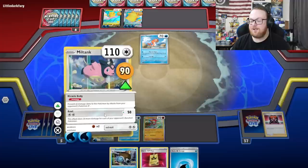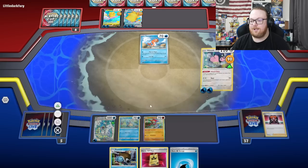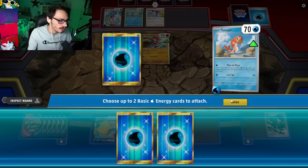Not more energy! We have nothing to do but route. We could retreat into the Hawlucha and save the Miltank to put up there when Surfing Pikachu comes up, because this damage doesn't really matter. Yeah, we'll just put out Hawlucha and pass. I need to try to build up another attacker if I can — I'm looking for Dondozo. Got Dondozo! So we can do our first attack and build it up. I did Judge him though, so that might help him.